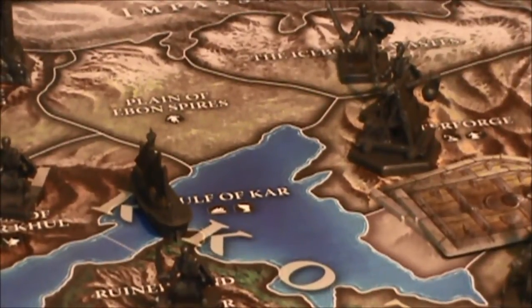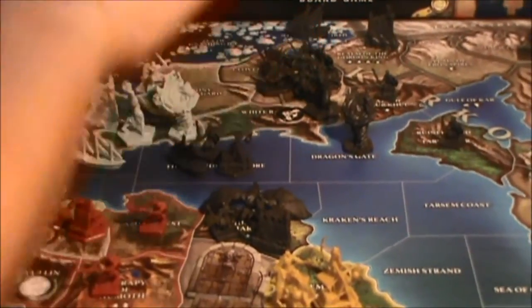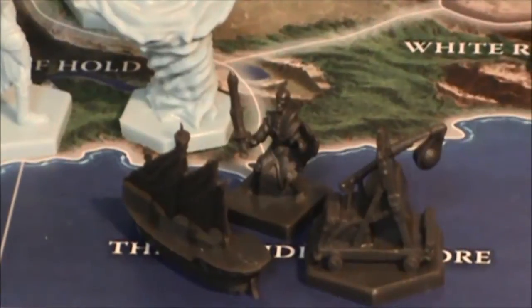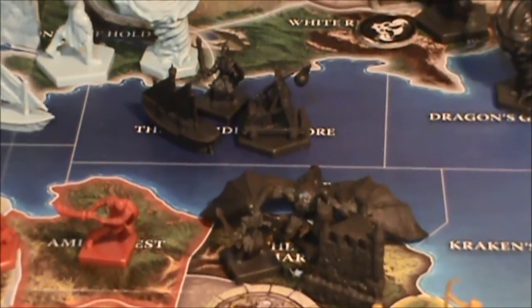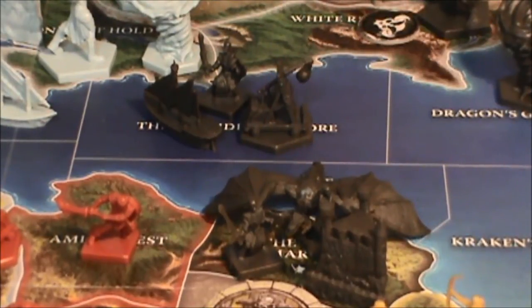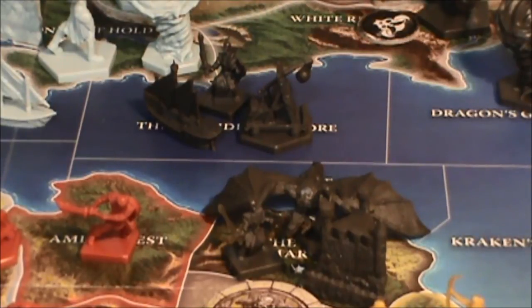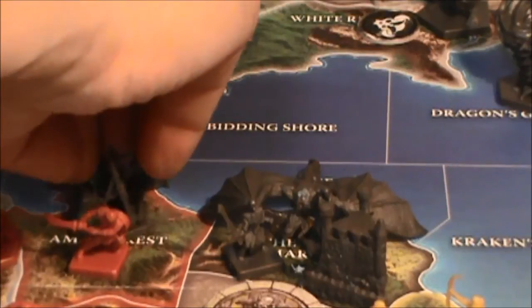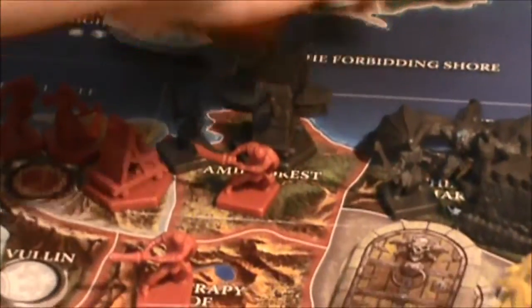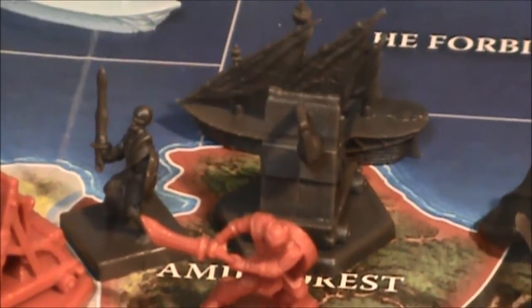For the next move, my wife has decided to use one of the ships. She wants to move right, positioning the ship in a sea area right next to the castle. Instead of stopping here, she's going to move to that sea area, and then the land pieces can unload right into that space. The ship loaded, moved two spaces, and then unloaded — and for all three pieces, that's the end of their movement.